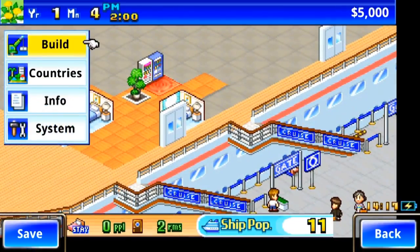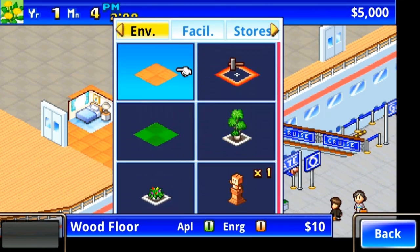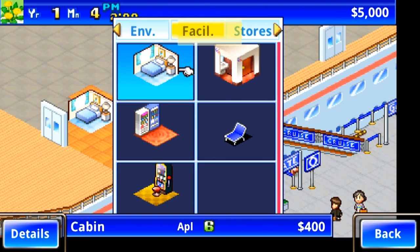To begin with, you'll be running a small cruise ship with just a couple of rooms, an open deck, and a very sparse selection of things to build. But through investing and exploring, your selection will start to grow.